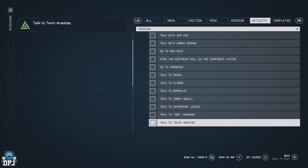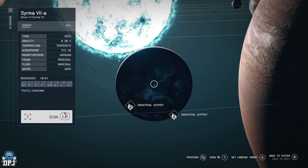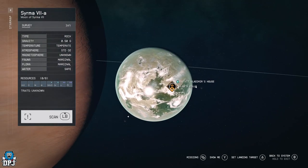You will need a security ranking of at least 2 so you can unlock those advanced locks. Once you have this and you have the activity, travel to Surma and then onto the planet Surma 7A, and then land at Vlad's Villa.